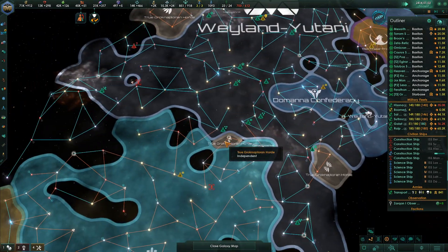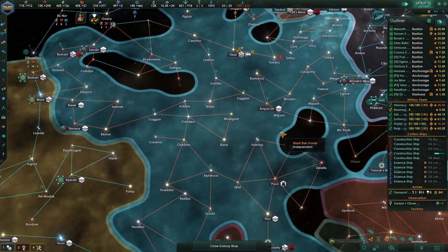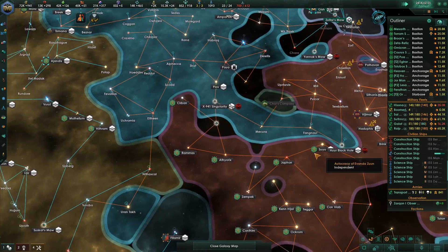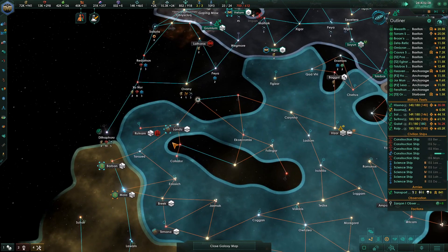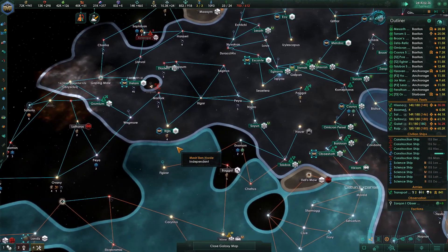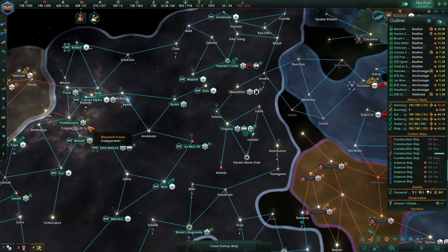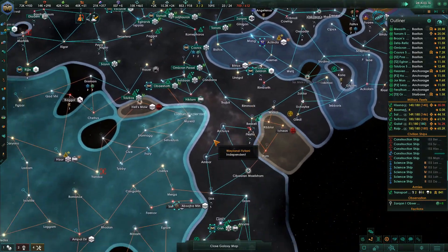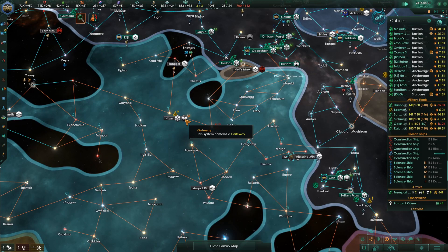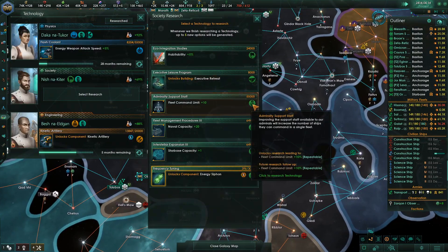We're going to build our forces. What do they have? They got L gates — which is great, that means they're not coming through us. They got one wormhole here and this is a regular gateway, right? I don't see a regular gateway from them — oh, there's one right there. So we have to have some fleets ready to go at a gateway.